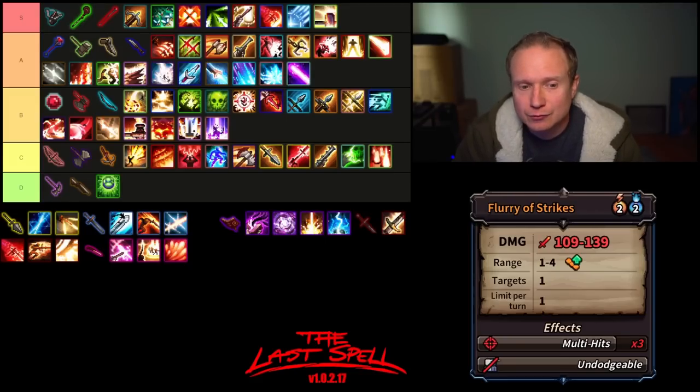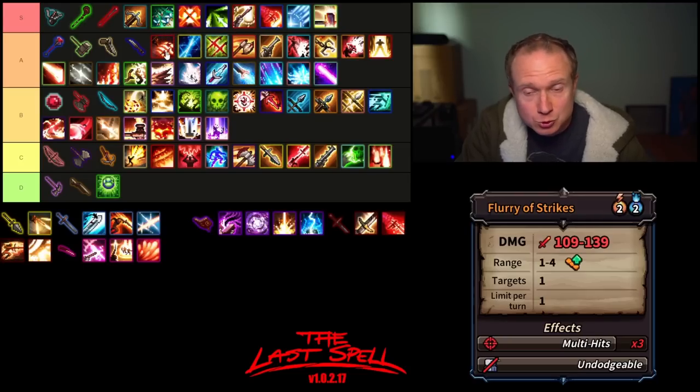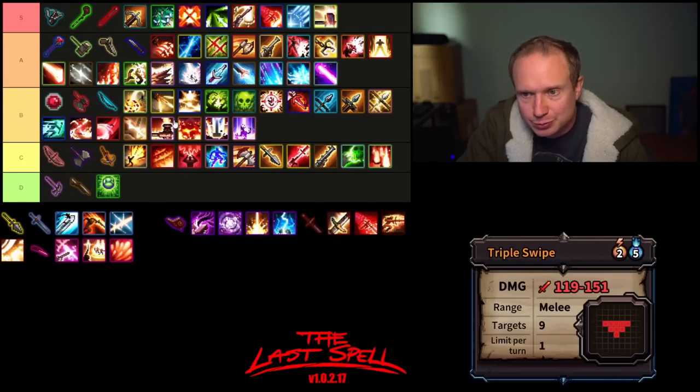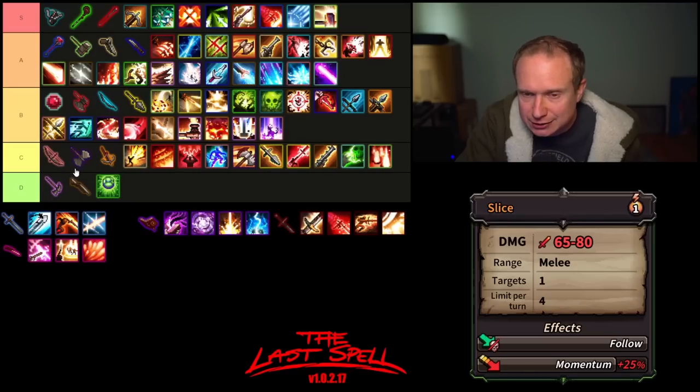And there's Flourish Strikes — great ability, amazing on blood mages. A multi-hit ability with multi-hit two for two mana and two AP. The two AP hurts it a little bit, but it is undodgeable. I think this lives firmly in high A tier — it may be up with Scorching Wave. I think this is the best ability on the Spear. In second place is Triple Swipe, which hits really hard in a cone. I like it more than Grapeshot or Fire Thrower, but I don't think it breaks out of B tier. The Spear, just for its synergy with blood mages, I think lives at the bottom of B tier, just slightly eking out the Longbow.